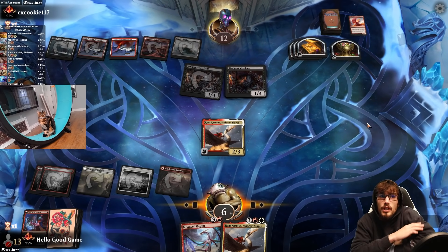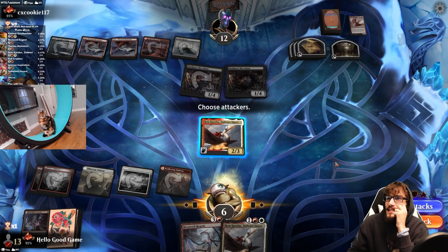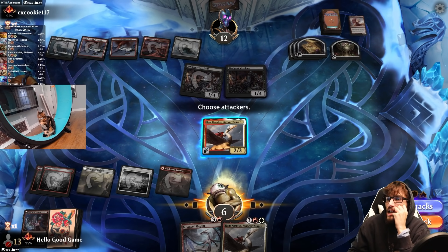Two damage — down to six, and they have a Faceless Haven to smash us in the mouth with. This is sorcery speed, so it doesn't do much. They're hitting for two.